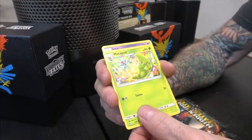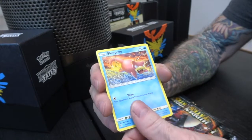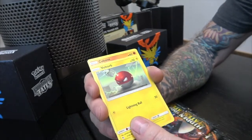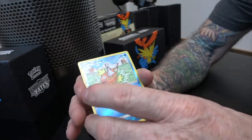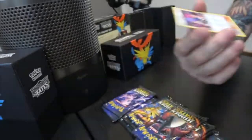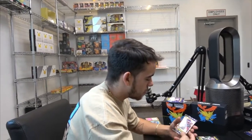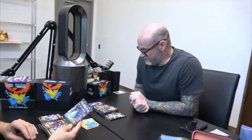Metapod, Jynx, Magmar, Slowpoke, Clefairy, Koffing, Wolt Orb, Cubone, Magikarp — Magikarp reverse holo — and Jesse and James holo! So that's something. Jesse and James always gets me a bit worried when I buy packs and I see these red things on them — it's just the way they're printed. Alright, we'll go Charizard next.